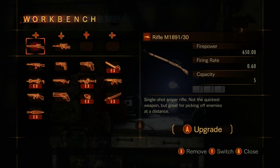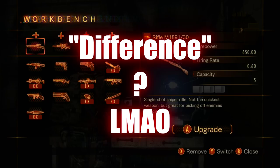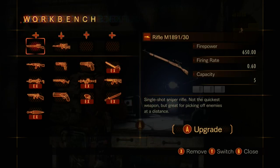Alright, time for the sniper rifles. And just like the assault rifles, all the regular sniper rifles are featured in only Barry's campaign. So the first one is the M1891-30 — a single shot sniper rifle. Not the quickest weapon, but great for picking off enemies at a distance. So the standard first rifle is a bolt action, so it's most likely more powerful than the semi-automatic, which will be the next one. Alright, let's test it out.